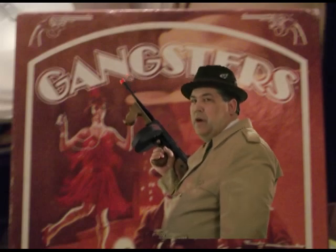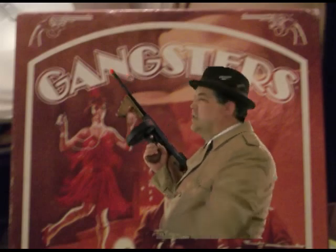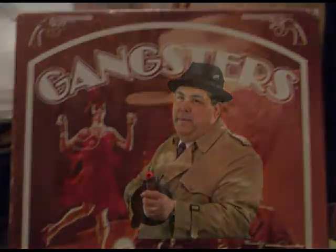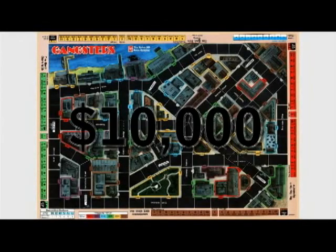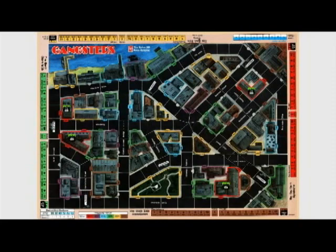You just want to learn Gangsters. First, you just got to learn to win. There are three ways to win. One is to have $10,000 at the end of your turn. The second is to own all joints of one color. The last is to own 10 joints of any color. For all of these, you must have all of your gang members on the board.